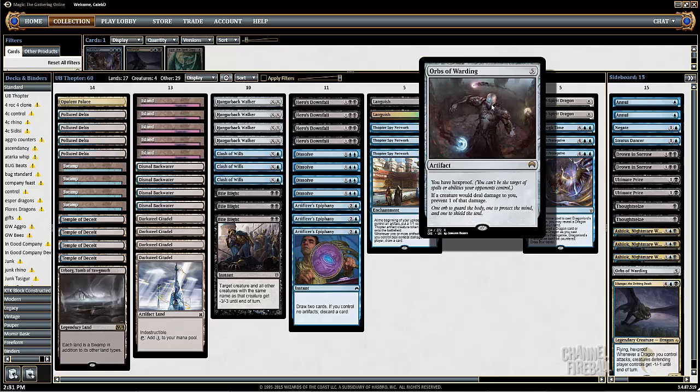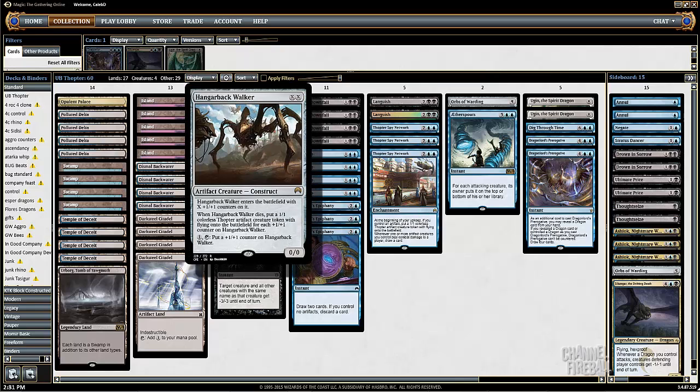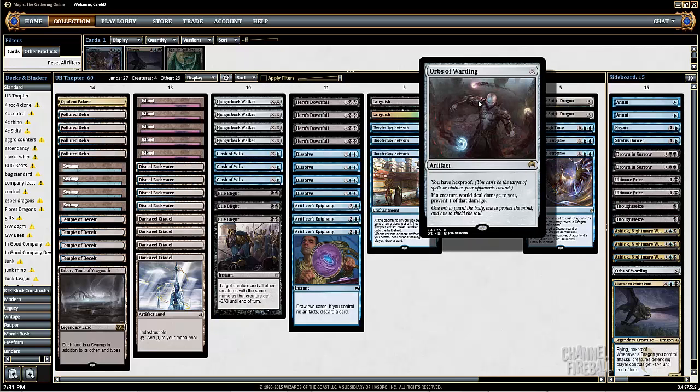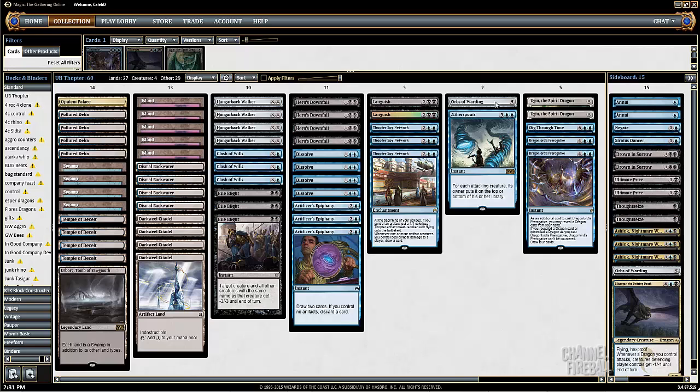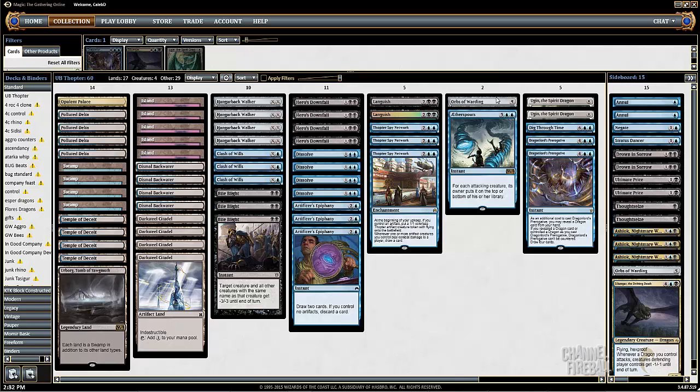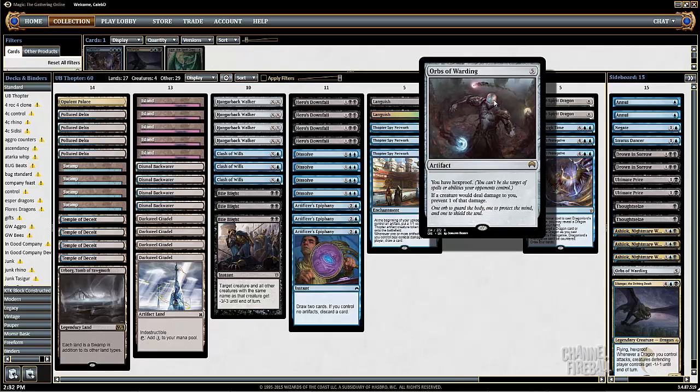If a creature were dealing damage to you, preventing one of that damage is pretty effective against a few different threats in the format. Against Hangerback Walker, you can just kill it and then the 1/1s can't deal you any damage. Same with Elspeth tokens. Xenagos — a 2/2 only dealing you 1 damage as opposed to 2 damage makes it way less of a clock. Obviously it's not very good against larger threats like Dragonlord Atarka or Siege Rhino. But it could be good against Hordling Outburst if people are still playing that.